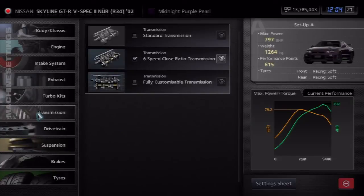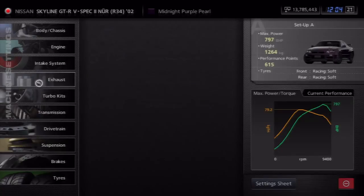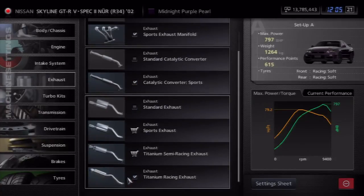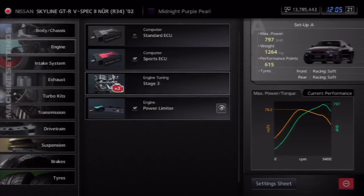If you want to do quarter-mile drag racing, you're going to need the six-speed close ratio transmission. You can use a fully customizable transmission if you prefer, but if you're lazy like me, just choose the six-speed close transmission for the best shifts. For the turbocharger, buy the high RPM one since you're always staying in high revs. You also need to buy the sports manifold, the sports catalytic converter, and the racing exhaust — basically the most expensive parts that give the most horsepower. Tune the engine to stage three, buy the sports ECU, and everything should be perfect.